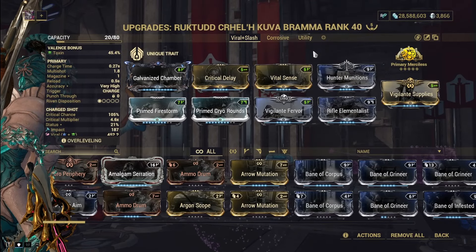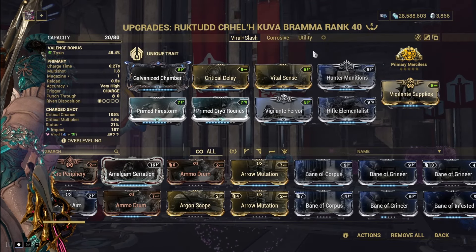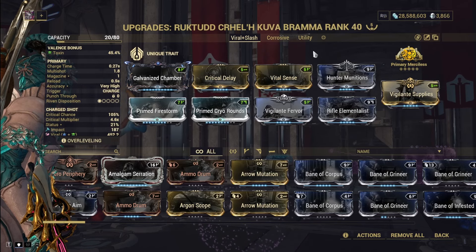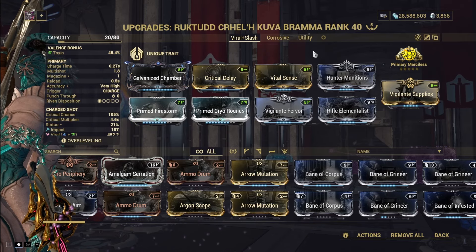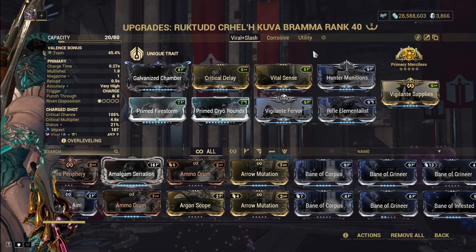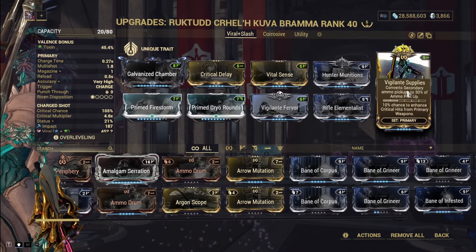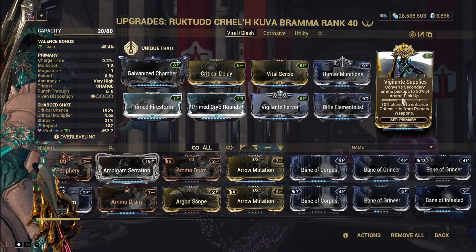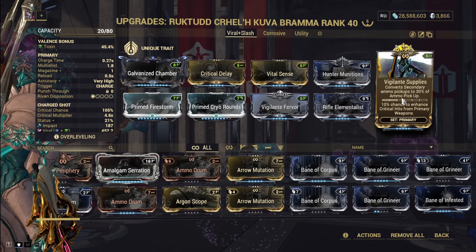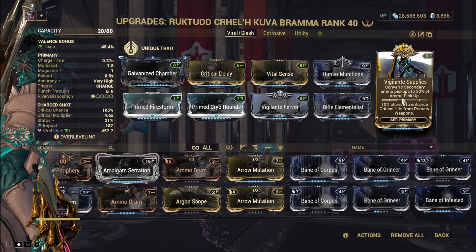I am using an old Kuva Bramma build for the weapon. You can run whatever weapon you want — Kuva Bramma is by no means top tier anymore, but it's definitely still very fun and one of my favorite weapons. I know people worry about Kuva Bramma's low ammo capacity, but if you're running an ammunition mod — which you need to — you shouldn't have any issues. Watch the gameplay footage; you'll rarely see my ammo count drop below five.